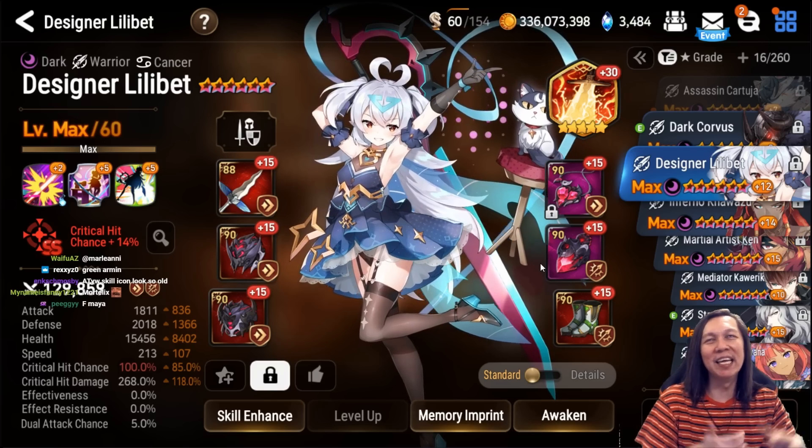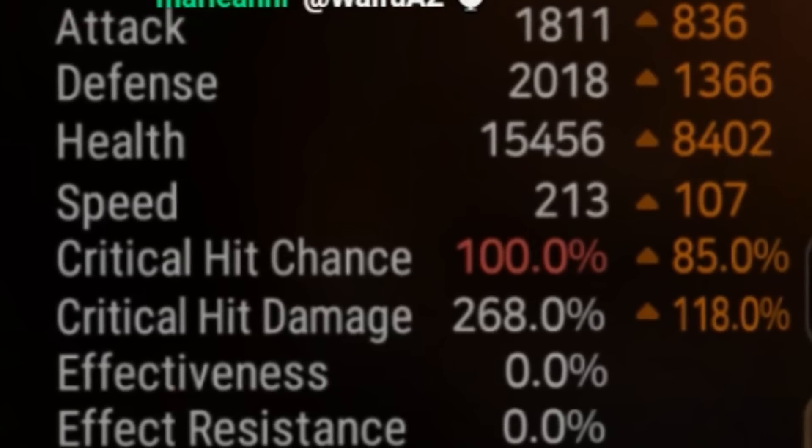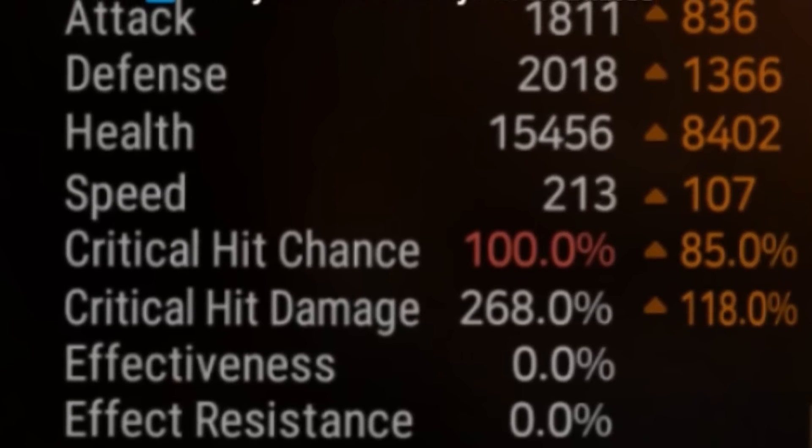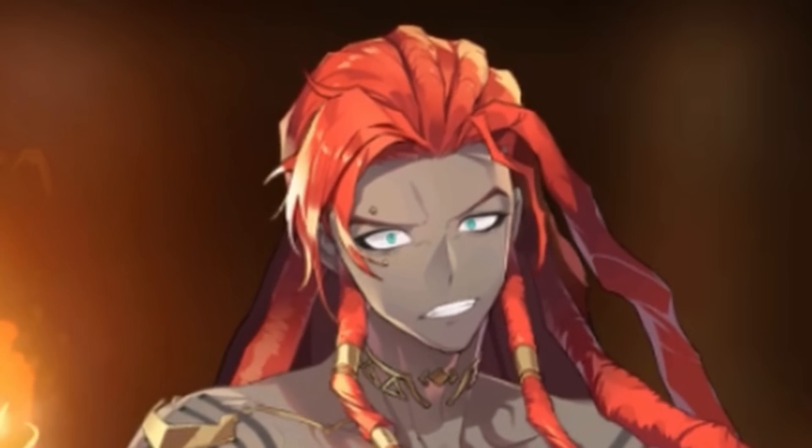Next we have Designer Lillibet — because of this unit you can no longer be a debuffer in this game. It basically doesn't exist as a strategy anymore. I gear her as a damage unit: basically wherever you find attack on a damage piece, I change it to defense.